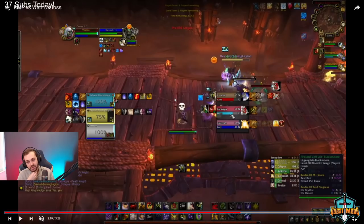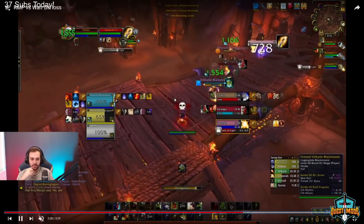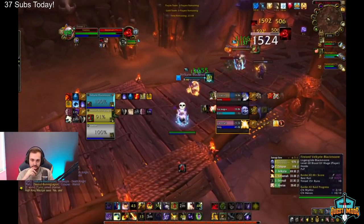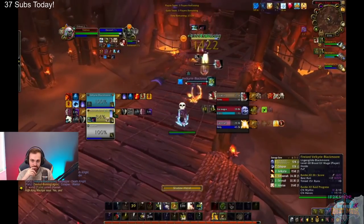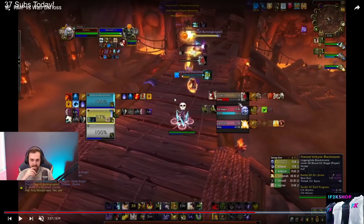Those are your two options right now. Most likely you're gonna force out the warrior's trinket if you go on him, or maybe the pala's trinket — more likely the pala's trinket at this rating because he's gonna panic.